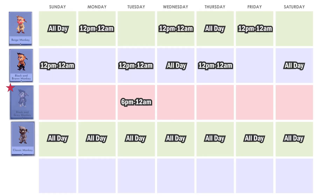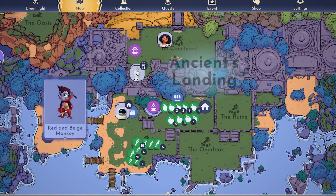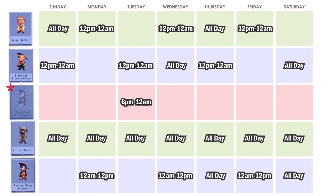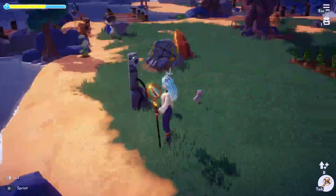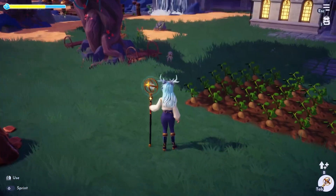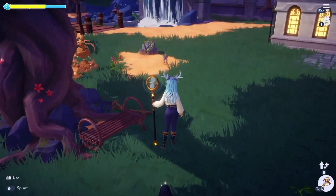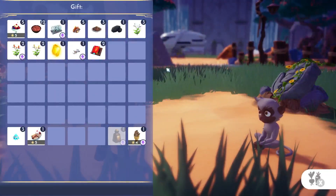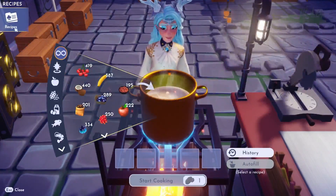Now for the very special monkey: the black and gray monkey will be at the ruins only on Tuesdays from 6pm to 12am. You can find the red and beige monkey at the overlook on Mondays, Wednesdays, and Fridays from 12am to 12pm, and all day on Thursdays and Saturdays. To approach them, first get near them, then wait for them to run and stop, then get close to them again — repeat these 3 to 4 times and you can feed them their favorite food.